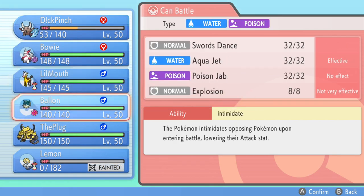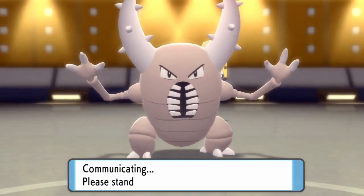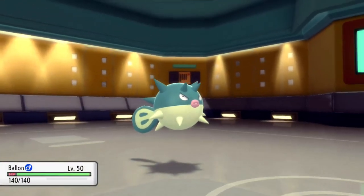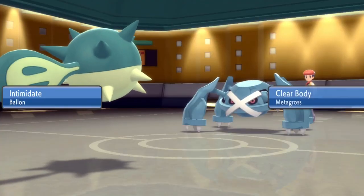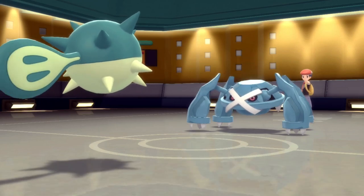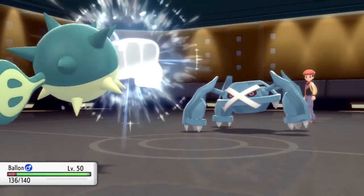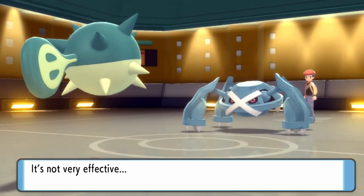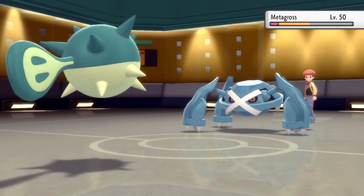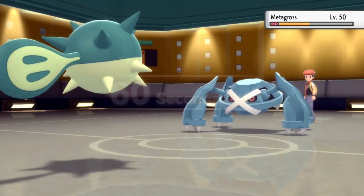I realized that Qwilfish actually has a pretty nice switch-in here, and any opportunity I can I like to switch into Ballin' Real Quick — so I decide to switch into Ballin' Real Quick. I'm thinking I get to Intimidate it, but then I realized that Clear Body is a thing, which is unfortunate. But they do go for the Bullet Punch, and even without an Intimidate, Qwilfish is just soaking up that damage like an absolute monster. Qwilfish is the GOAT and you can't tell me otherwise.